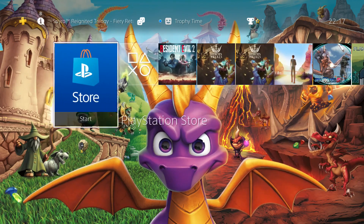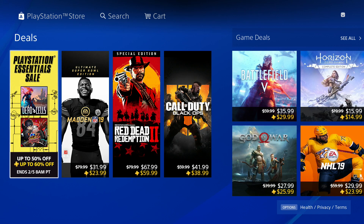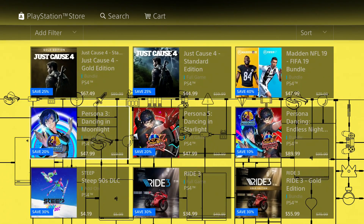And if you don't want it, I have another reason to turn on your PlayStation 4 — the PlayStation Essentials sale. You can save up to 50%, and if you're a PS Plus member you can save up to 60%.